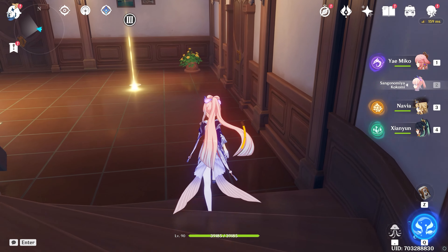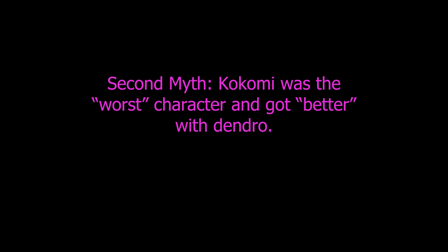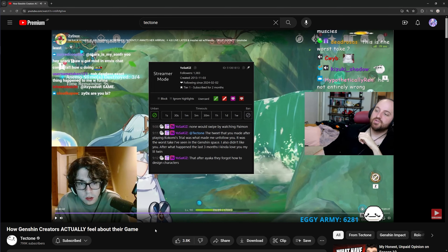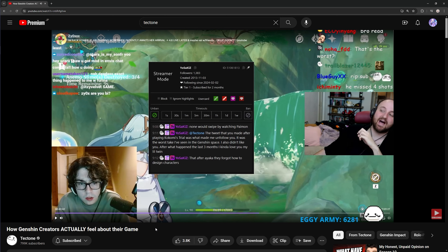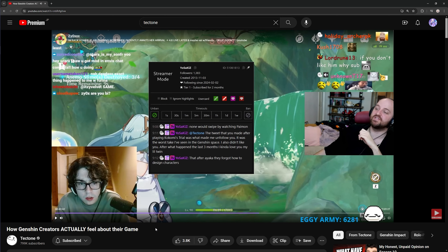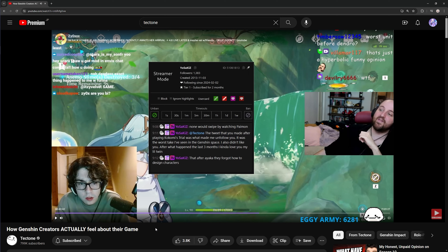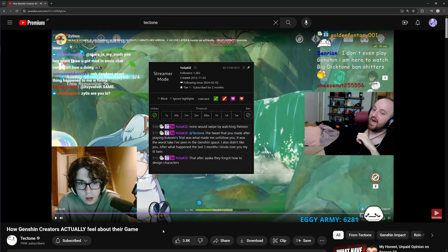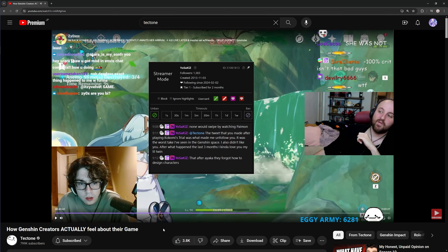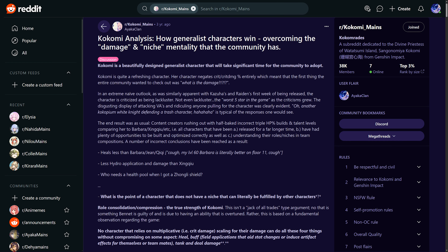The second clip addresses Tectone's claim that Kokomi was the worst character in the game at release, that he was upset she was bad, and that she only got better years later when Dendro was added. So was Kokomi really so bad that she needed Dendro to become good?